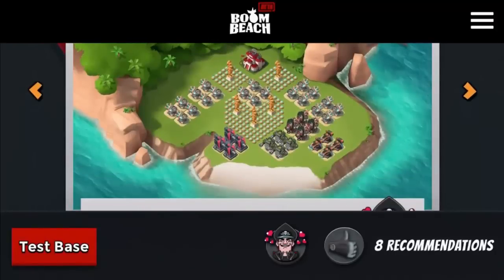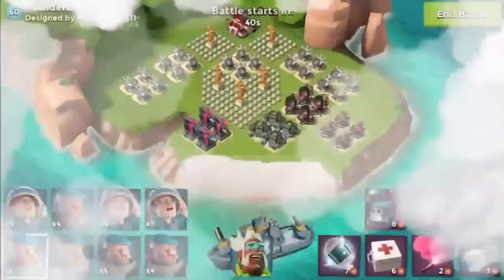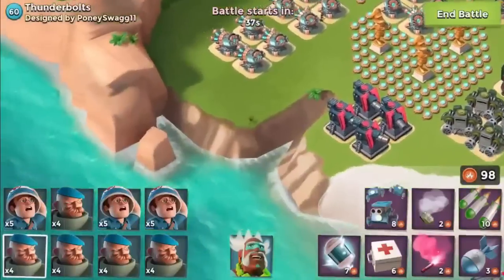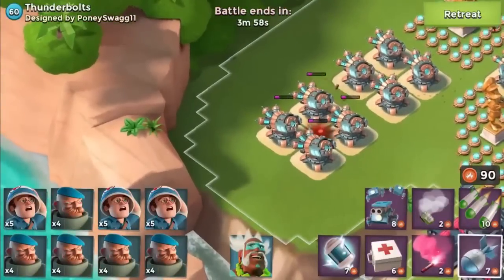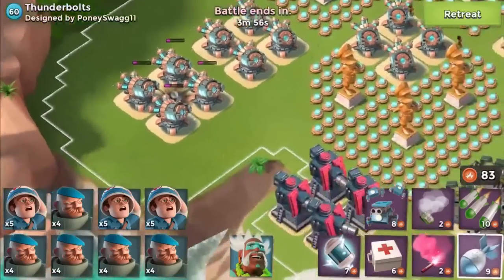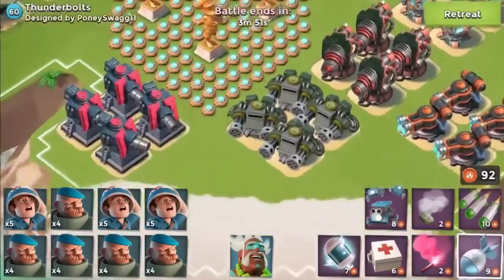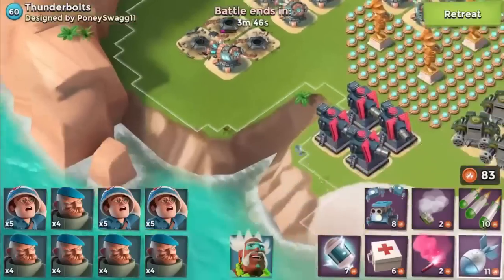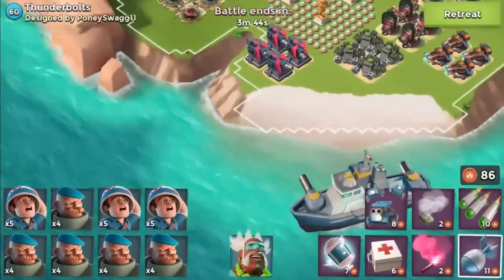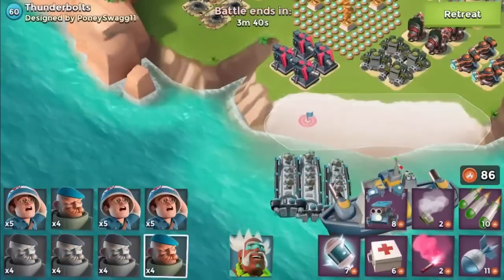This one's got a couple of shock launchers, which is going to be a problem at the start, but we'll test it out and see what we can do. It's kind of like cubes so we'll just take these down hopefully. The boom cannons will be in range - let's have a look. We missed the shock. Let's try this - they should be in range so we're going to go this way and quickly get a shock in.